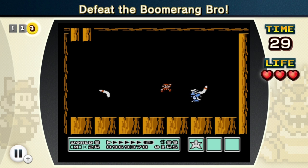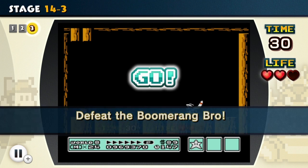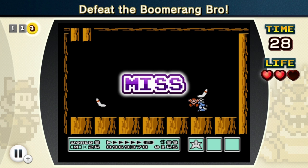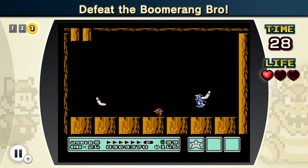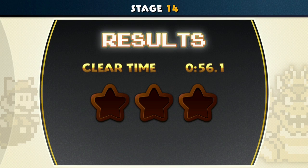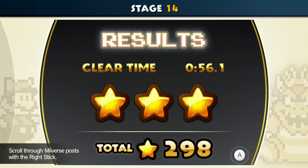The problem is we're stuck as small Mario, so we can't take any extra hits. I gotta be more patient — I'm trying to rush to jump in there before he pulls out the second boomerang, but I don't think that's gonna work. Got him! Yes — with one life to spare. It's not going to get a rainbow performance, only three stars, no rainbows.